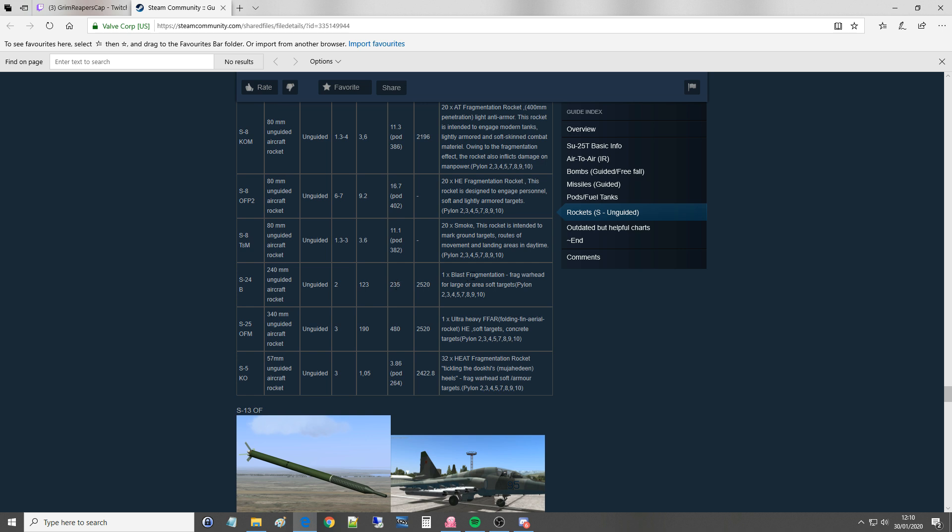The S-24 is a blast fragmentation warhead for large or area soft targets. Next, the biggest of them all: the S-25 with the OFM warhead, 340mm — absolutely enormous — unguided, 3km range, 190kg warhead. These come in singles. It's an ultra-heavy FFR folding fin aerial rocket, high explosive, effective against soft and concrete targets. If you really want to blow something up, this is what you take.